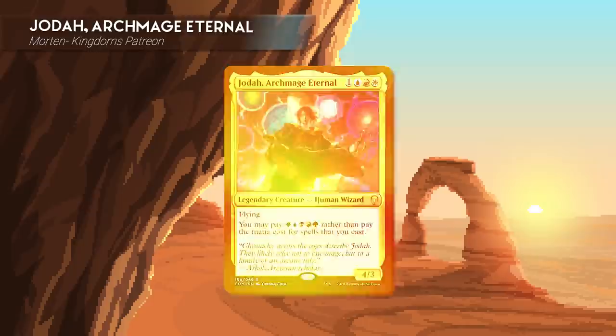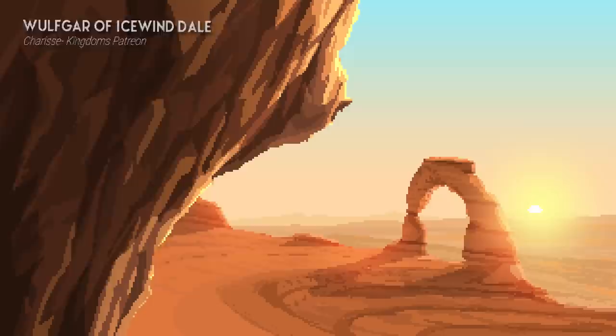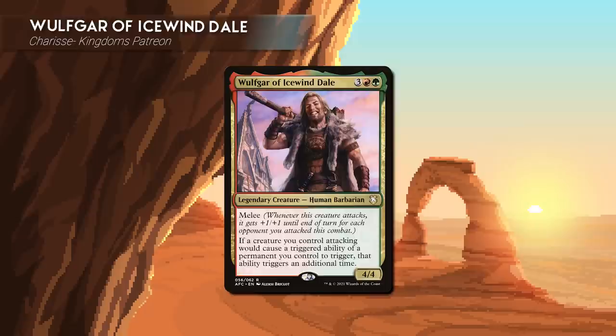Morton, one of our patrons, is playing Jodah, Archmage Eternal. This is also a dragon tribal deck, but instead of mono red, he's playing all the best dragons and using Jodah's ability to play them for only five mana. Morton's starting hand includes a Breeding Pool, Ketria Triome, Misty Rainforest, Vault of Champions, Amulet of Vigor, Kidrid Summits, and Piru the Volatile.